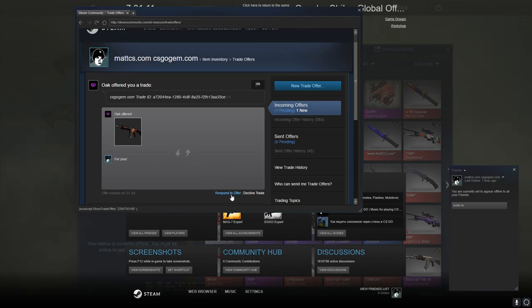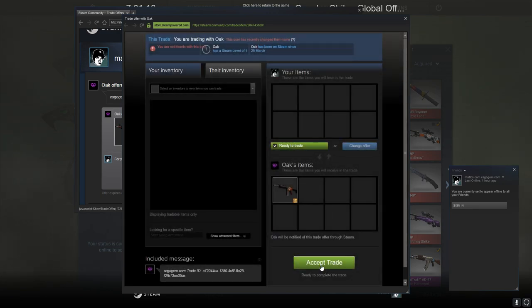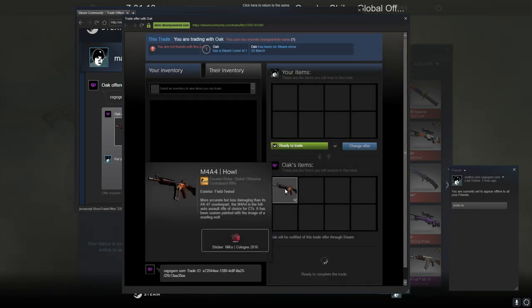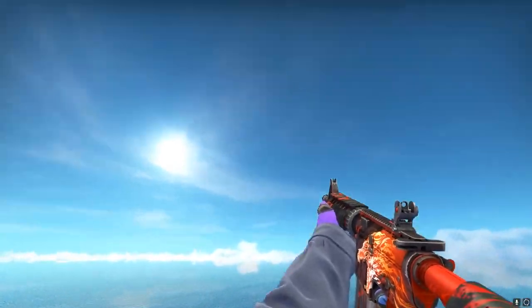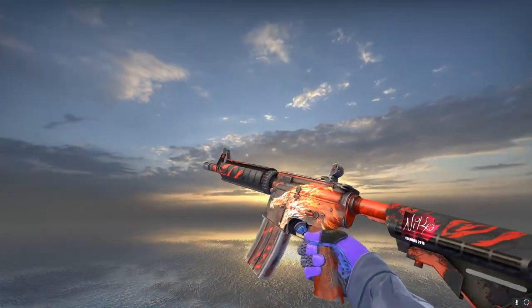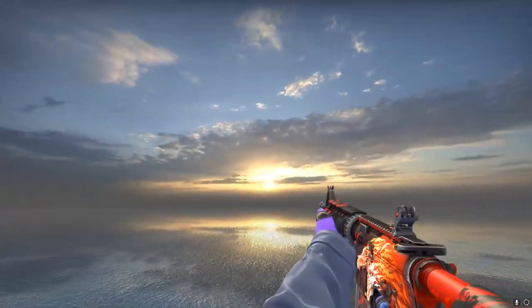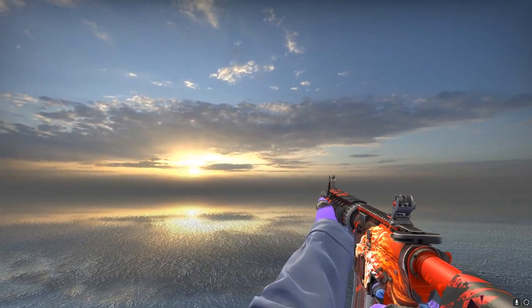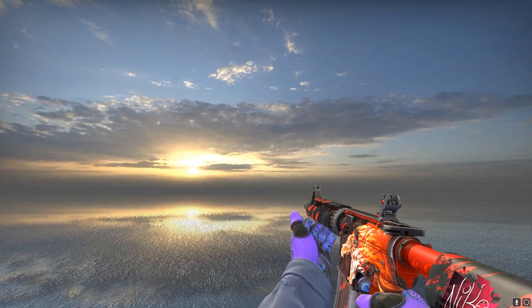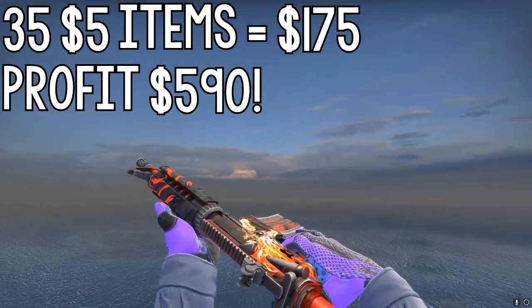Here's the trade offer — the Howl — and I'm going to accept it. Hopefully it looks nice, I'm definitely keeping that. Let's see it in game. Guys, here's the Howl — it looks super dope, and especially because it's Contraband I really like this rifle. Let's check it on a different background. Oh, this is so beautiful, I love this gun. So happy I got it for like five dollars — of course I put in multiple five dollar items, but that's kind of the clickbait of the video. I got the Howl way in profit, going from a couple five dollar items to a Howl which is like 700 dollars.